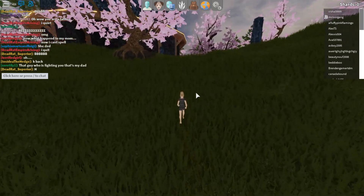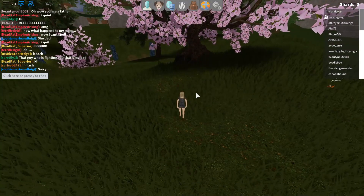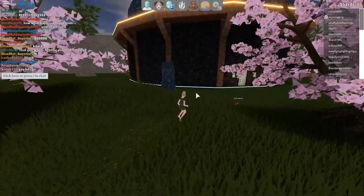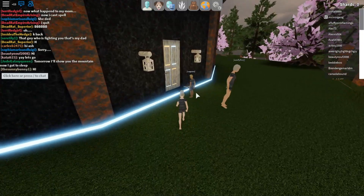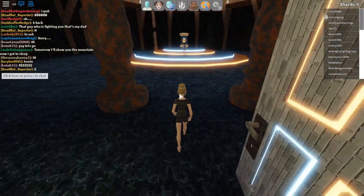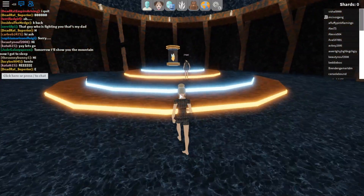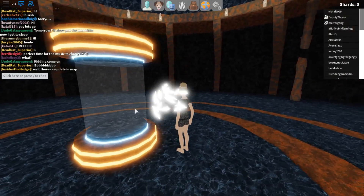Now, since you have both of the keys, you can easily just open the door and get the egg. You can get here, open the door — it says keys required, you already got the keys — and then open it, and right here is the egg. You can collect it.